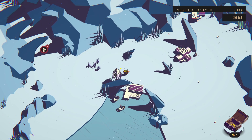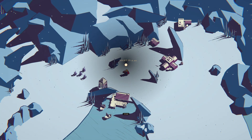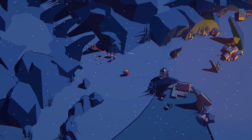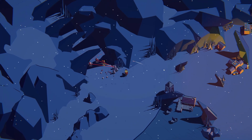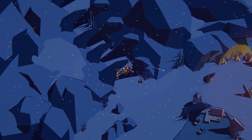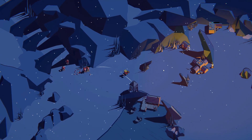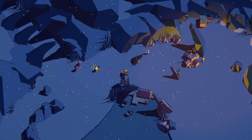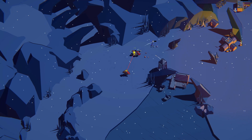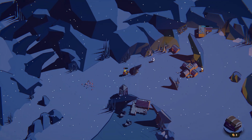We have more people over there and we're starting to get some money, so we're going to drop that there. I'm going to build this tower just for help, and we'll start getting a house. Next time we're definitely going to upgrade the main base. We need to get that blacksmith online - so many little things to do - but this is the first three waves, and after this it should get easier.